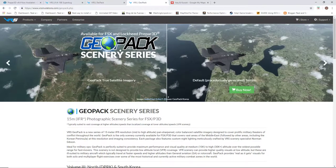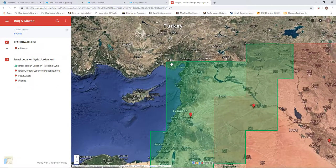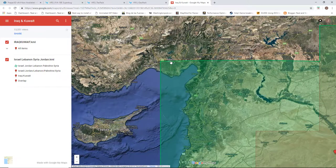I also bought one of these Scenery series which provide a photorealistic satellite imagery. You can see here in comparison — to the left you have the GeoPack Scenery, also sold by BRS, and to the right you have the default terrain generated by Prepar3D. The one I bought covers the green area shown. Right now for this mission I'm departing near Adana, and as luck would have it, I'm departing right at the limit between the satellite imagery and the procedurally auto-generated terrain from Prepar3D.